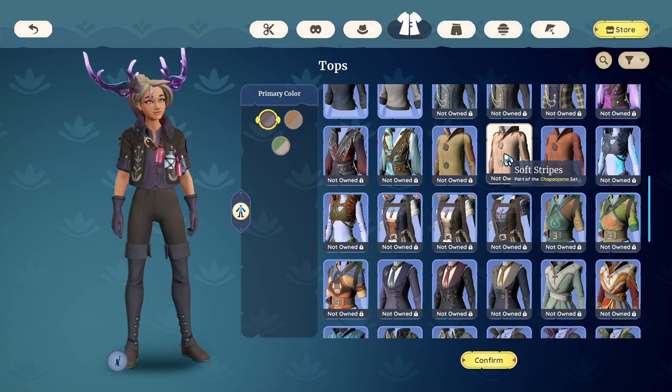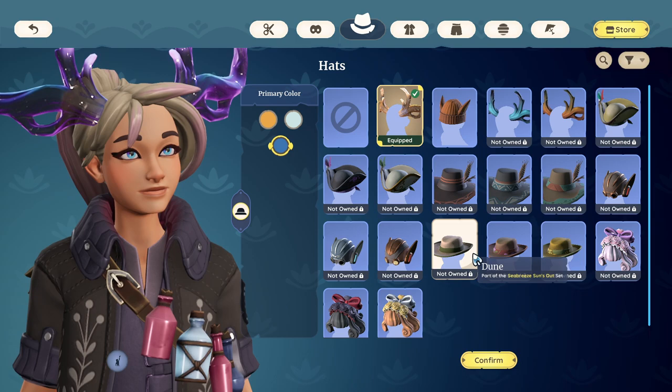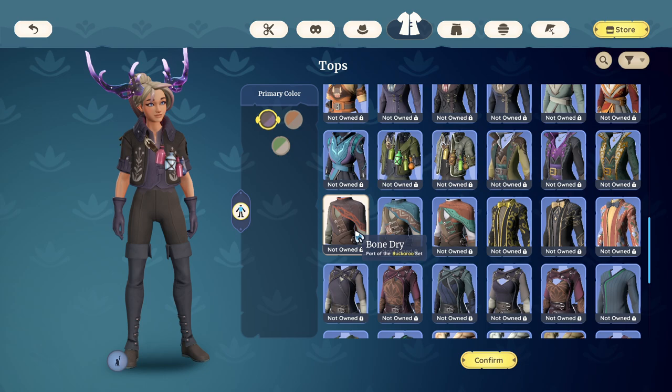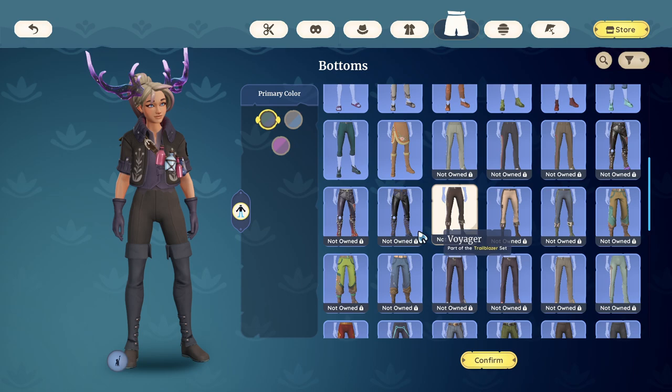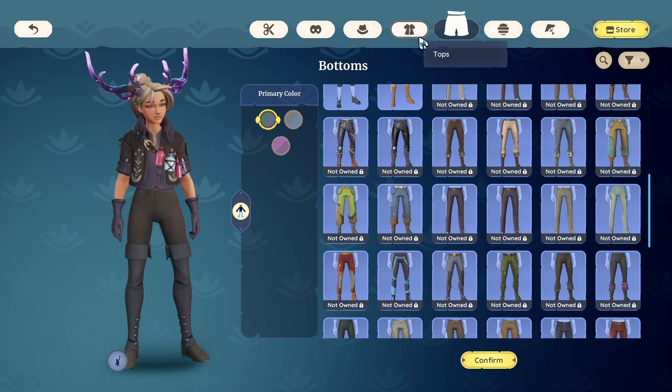Scrolling down — these are the choppajamas, and this is a one-piece set. The majority of outfits do have two pieces, if not three. This here is the buckaroo set — that's two pieces — and that third piece brings it to three. So it really depends on the outfit.